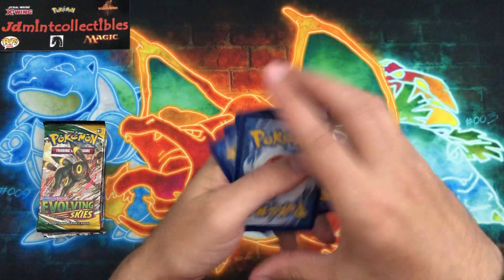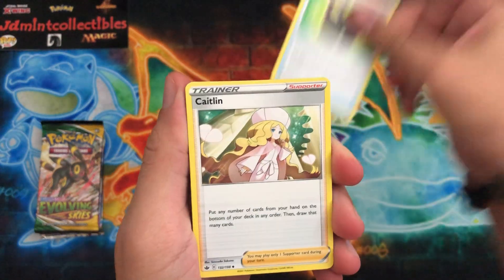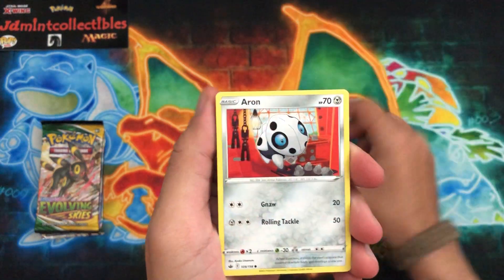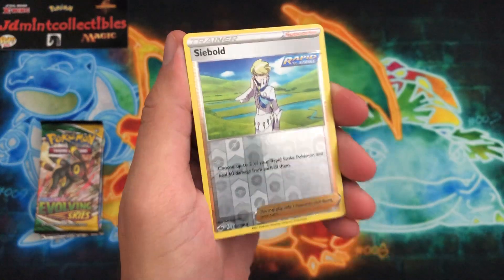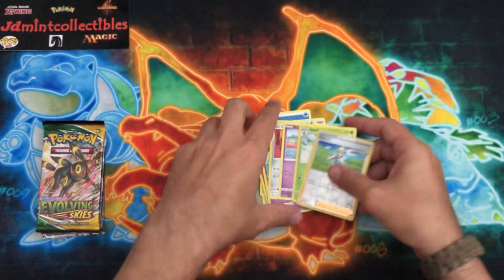Let's see if we can get any good pulls out of these tins. Tins, just like ETBs, are very hit and miss. You're paying for the packaging and the promo, so if you get any pulls out of it, I consider it a bonus. Sableye is the first reverse, and behind it is a Sawsbuck. Nothing out of Chilling Reign, but that's all right.